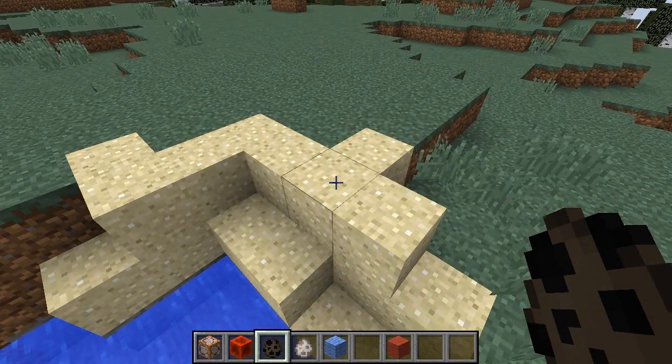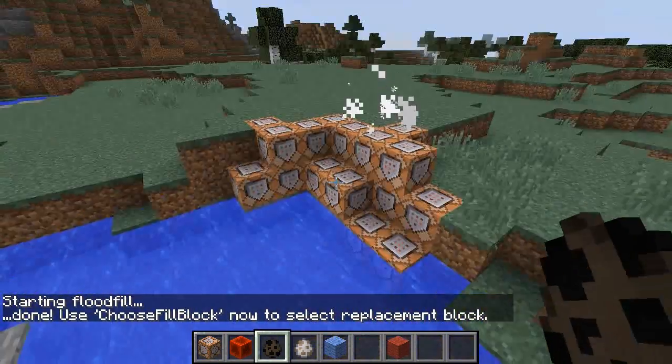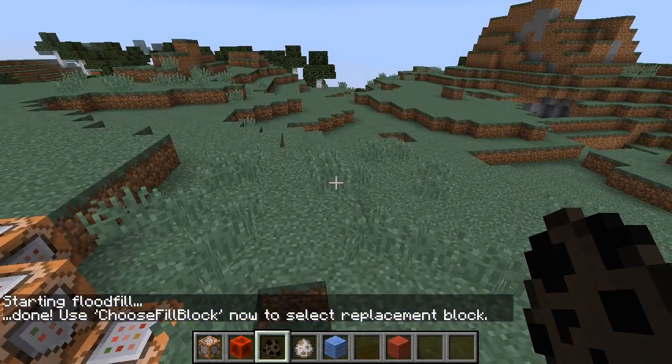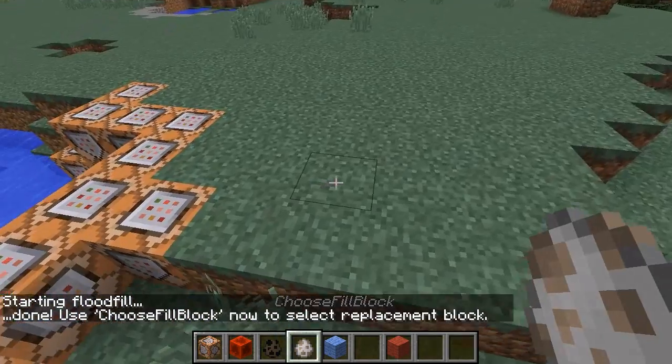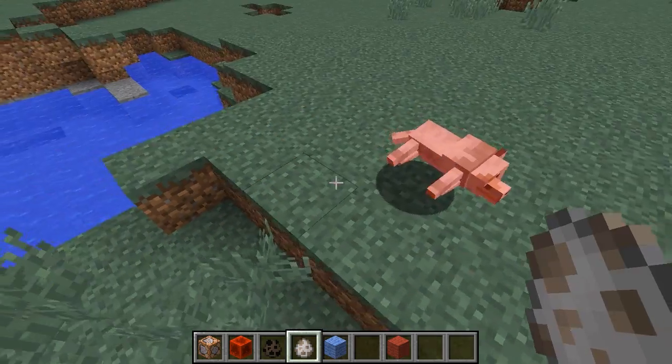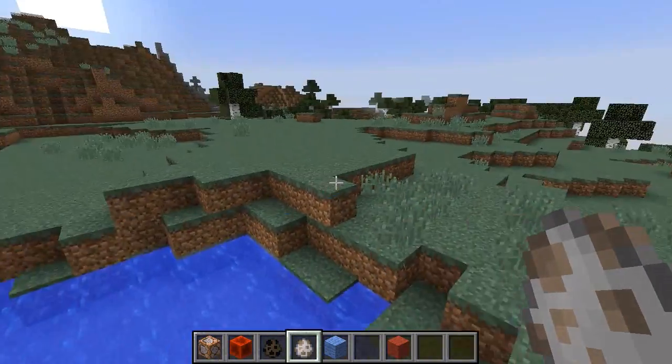I can do 'start flood fill' on top of a block, and it will flood fill the area that has all of that same type of block. Then if I want to turn it to a different type of block, I just choose the type of block I want to use — for example, if I want to turn these guys to grass, I can do that, and it will transform them into grass.